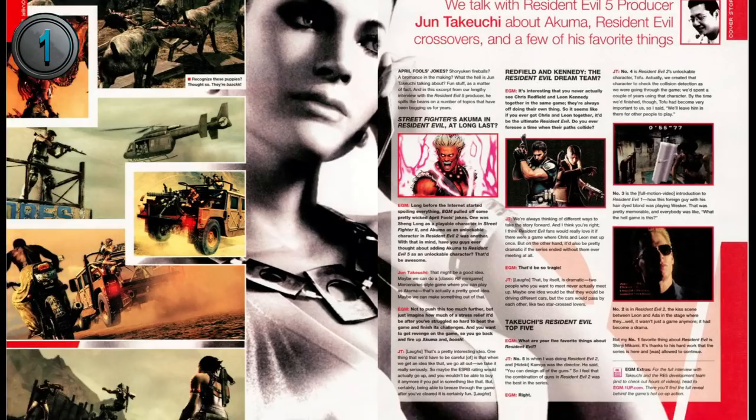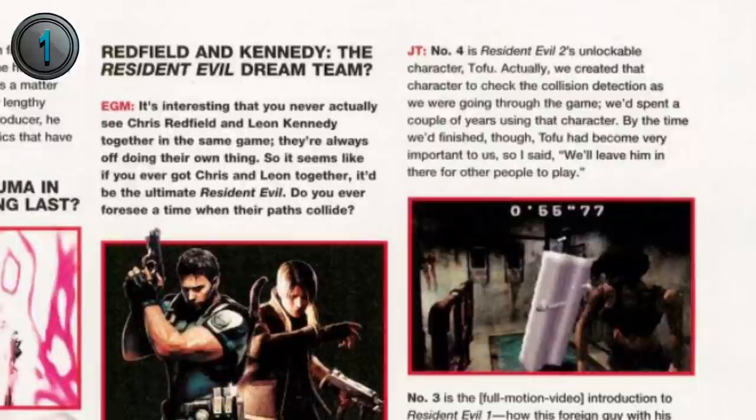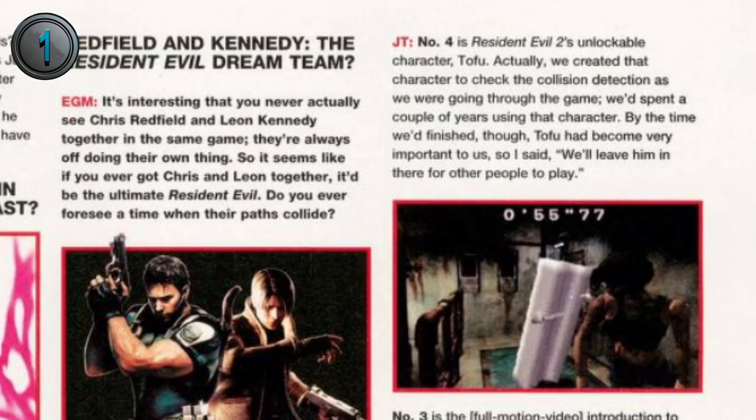In the November 2008 issue of EGM, Jun Takeuchi revealed in an interview that Tofu originated as a way for them to test collision detection. By the end of development, the dev team had grown so attached to him that they gave him his own minigame. And that's the story of how Tofu ended up in the game.